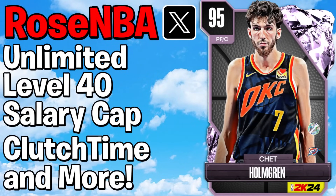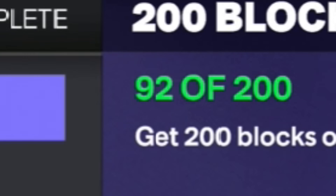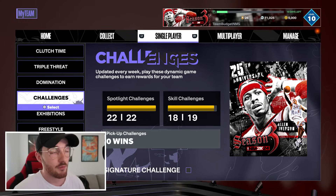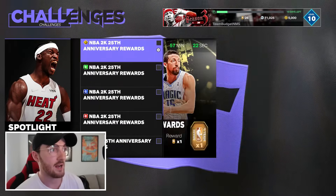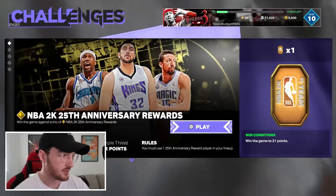I've really only just started this grind and I've already got 92 of the 200 blocks, so I'm already nearly 50% of the way there to get this Pink Diamond Chet. If speed is what you're looking for, you want to go over to Challenges, go to Spotlight Challenges, go down to Season 3 Spotlight, and play the first game.